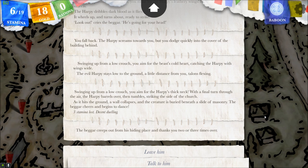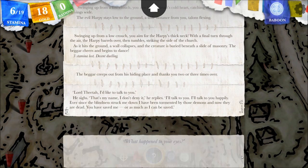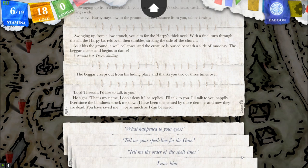The beggar creeps out from his hiding place and thanks you two or three times over. It'll be stupid now to leave him — we need information from him. Lord Theta, I'd like to talk to you. That's my name. I don't deny it. I'll talk to you happily. Ever since the blindness struck me down, I have been tormented by those demons, and now they are dead. You have saved me, or as much as I can be saved. What happened to your eyes?